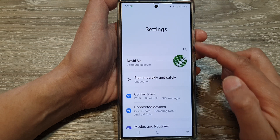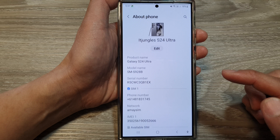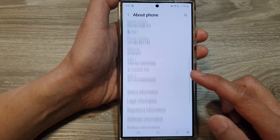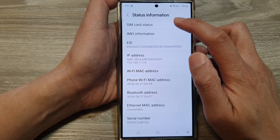Then in the settings page, scroll down to the bottom and tap on About Phone. Next, we scroll down and tap on Status Information. In here, tap on SIM card status.